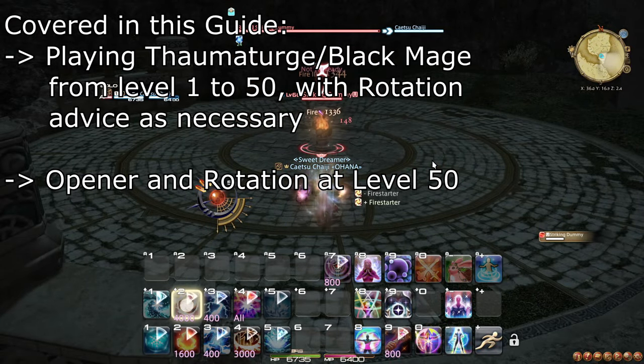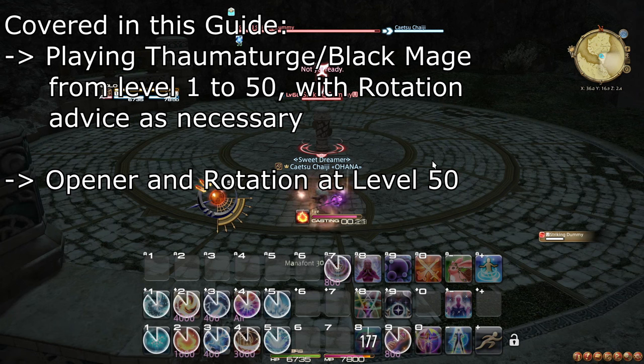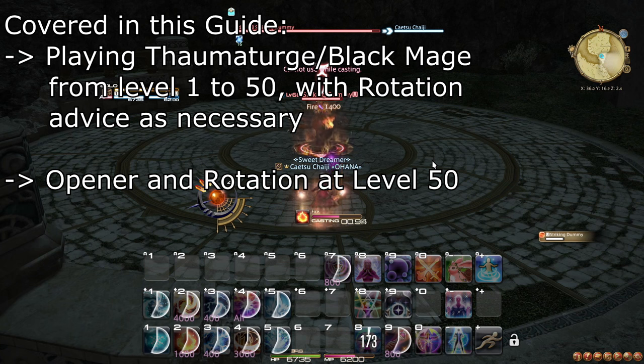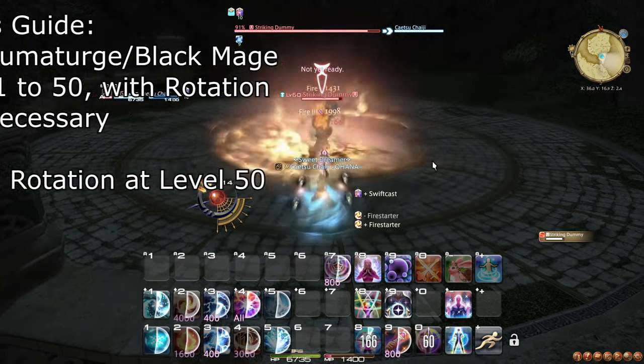This guide covers all the actions Thaumaturge and Black Mage learns from level 1 to 50 in order. We go over how each action is meant to be used and recommend ways to use it when relevant. In the summary, we'll cover a detailed attack rotation for use at level 50 that encompasses all of the things you learn throughout this guide.